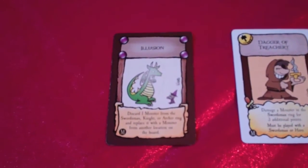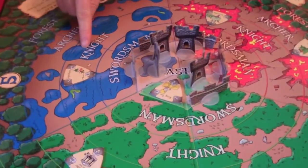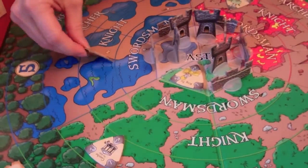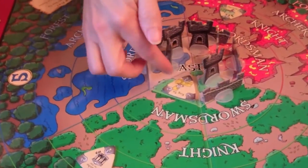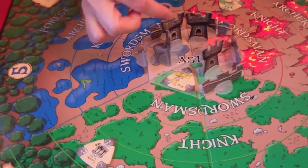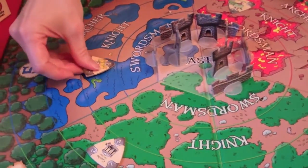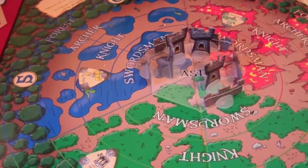The mini expansion also includes a new castle card called Illusion. It allows you to discard a monster in the swordsman, knight, or archer ring of the board and replace it with a monster from elsewhere on the board. For example, if King Tut is threatening a tower and about to rotate clockwise to take it out, I can discard the Leprechaun and move King Tut to the Leprechaun's spot farther from the castle — giving me more opportunities to slay him and keeping him from threatening my tower.